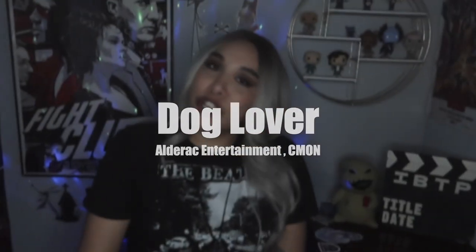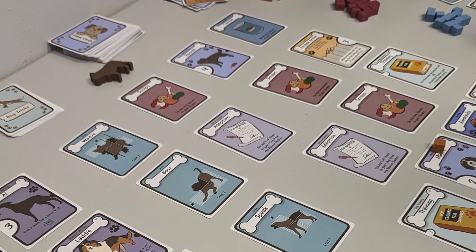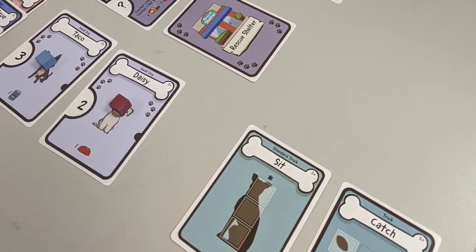Dog Lover was a Christmas stocking stuffer I didn't expect to enjoy as much as I did. It's not a solo game — you need at least two players (I think it's two to four or five). It's a simple, cute game where you're collecting dogs and making tricks. Each trick card has a pattern of squares you rotate however you want, plus a star marking where to place the watchdog. On the next person's turn, they can only take one card from the watchdog's row or column. You also need to make sure all dogs are fed by game end or they don't count.